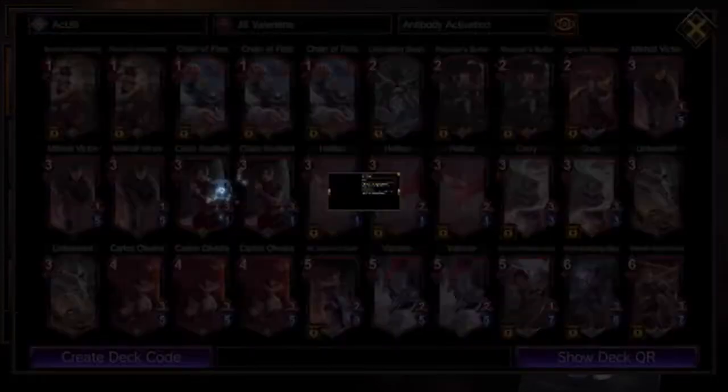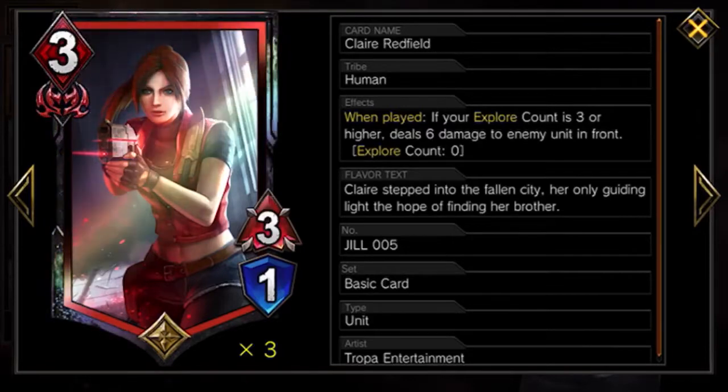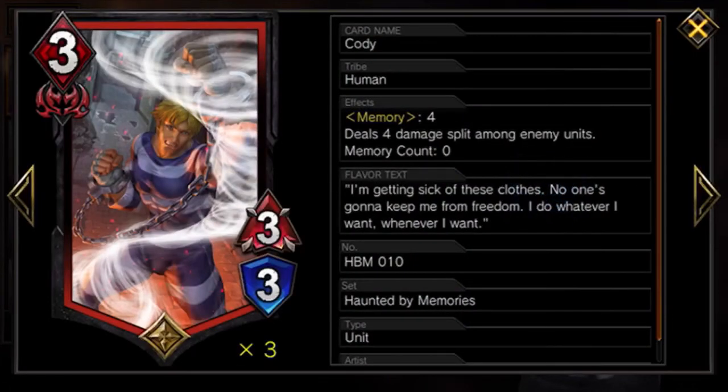Moving on to utility cards — I only run two Claire, which is a little controversial. A lot of people run her at three, but I run her at two because I want to run two of the next card as well. When your explorer count is three or higher, she does six damage to the unit in front — a fantastic way to take out beaters and big buff cards. The opponent's unit takes six, then three when it hits her, so it's nine damage, and if you Antibody her it's another four, making ten damage to the unit in front. You can also rescue her with Rescuer's Bullet to recycle and use her repeatedly.